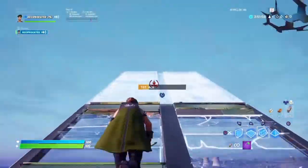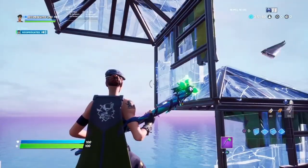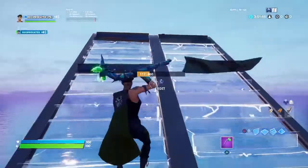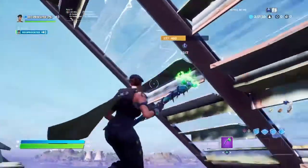So as you just saw right there, that's the first retake. It should look something like this. It's really simple — not super hard. I'm just going to go ahead and explain it. What you should do here is you want to be in a ramp. It doesn't matter if it's a double ramp, but obviously if you're going to be trying to take high ramp from someone, you want to be in a double ramp.